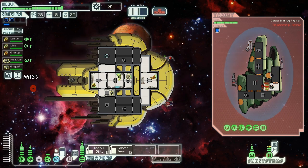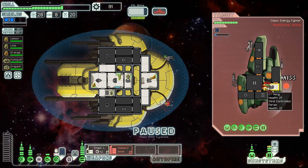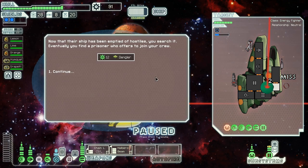We got lucky that time. Ready for a halberd shot — we should kill both of their crew. Halberd beam fires — they exploded. Now the ship is devoid of hostiles. We search it, finding a prisoner who offers to join our crew: 12 scrap and a Dangler — a Zoltan. Fantastic.